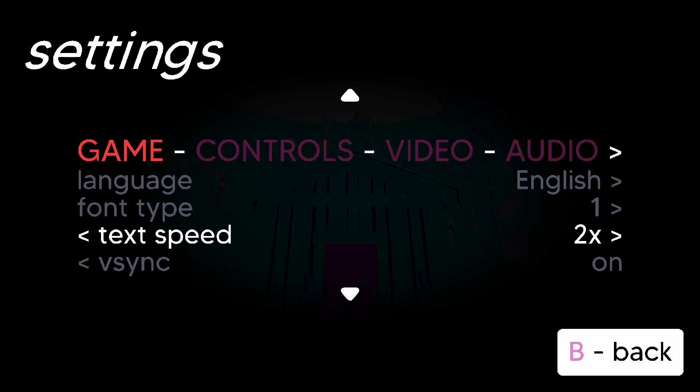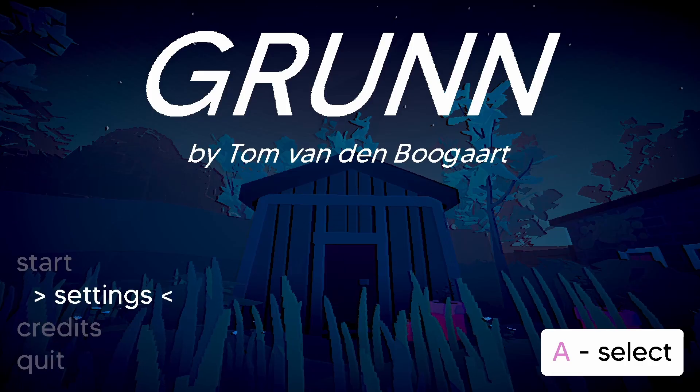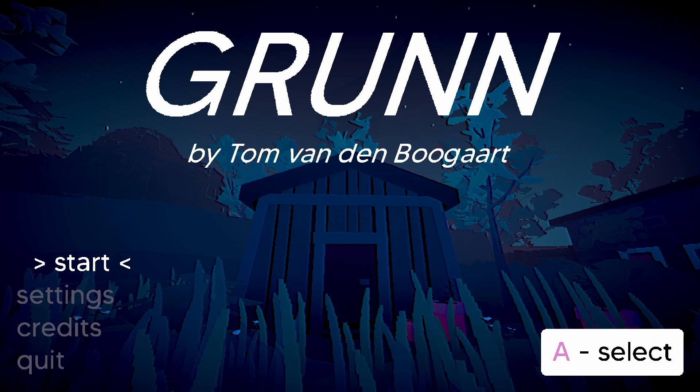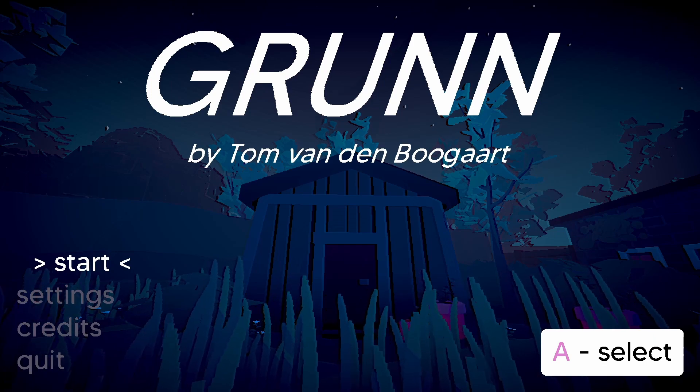Font type, text speed. Look at these dynamic controls. I'm using a controller but if I have issues I will switch to the mouse and keyboard. So Grun is by Tom Van Den Bugart, I think. I'm saying that right.